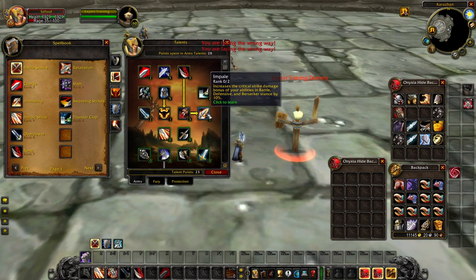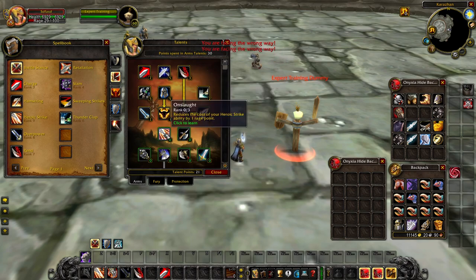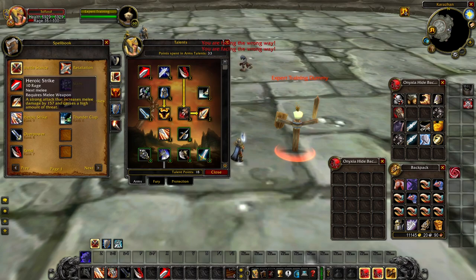Impale gives a 20% crit bonus on all of your abilities — it's essentially a necessary talent for DPS and is unchanged. Onslaught is your improved Heroic Strike ability, reducing the rage cost on Heroic Strike. Typically it maxes out at a 3-point reduction, but on Wallcraft it goes 1, 3, and then 5 for a 5-point reduction, bringing Heroic Strike down to 10 rage cost.